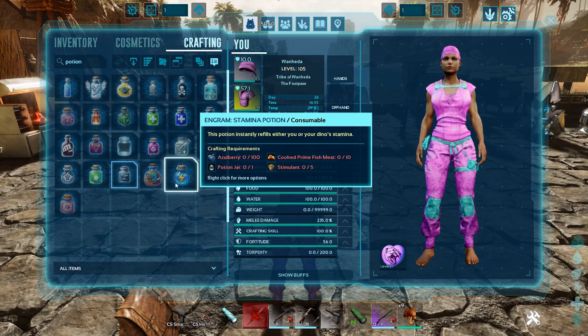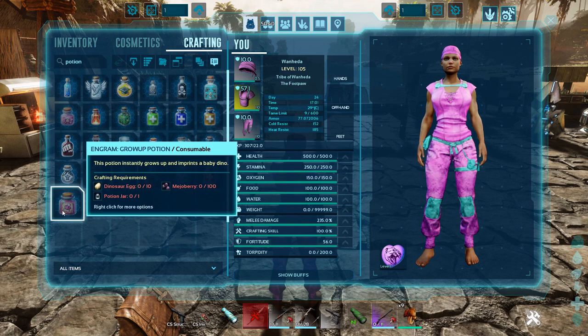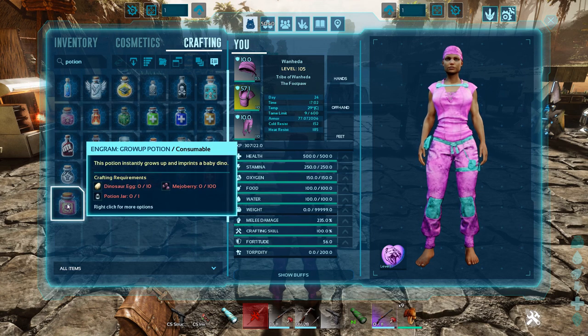The Stamina Potion instantly refills either you or your dino's stamina, which will come in handy on your flyers so you don't have to land — sometimes those things run out of stamina at the worst possible times. The base Healing Potion heals you or your dino over time for 1% of your health per second, so it looks like the lowest tier of the healing potions. The Grow Up Potion instantly grows up any of your baby dinos and also instantly imprints them.